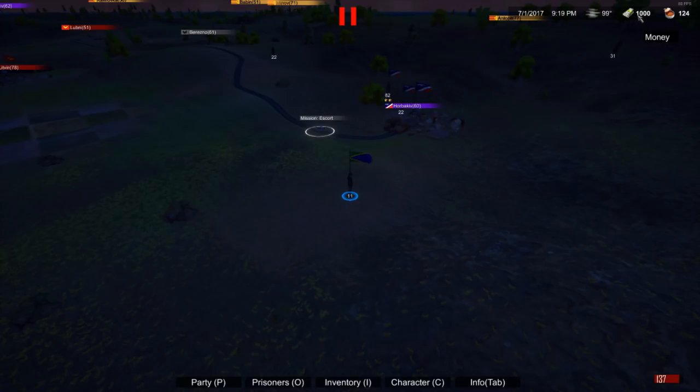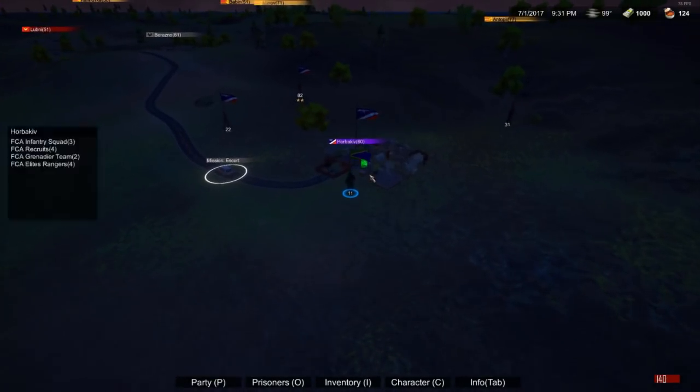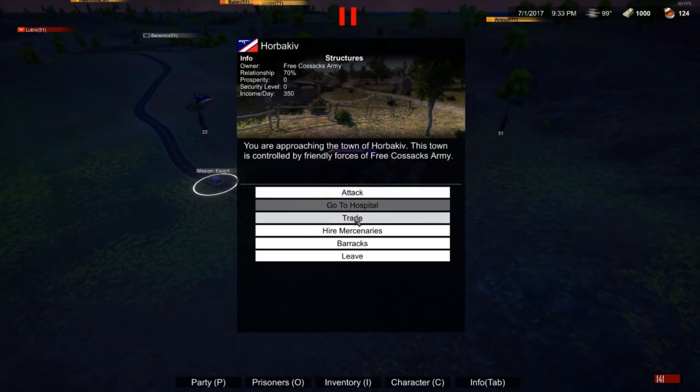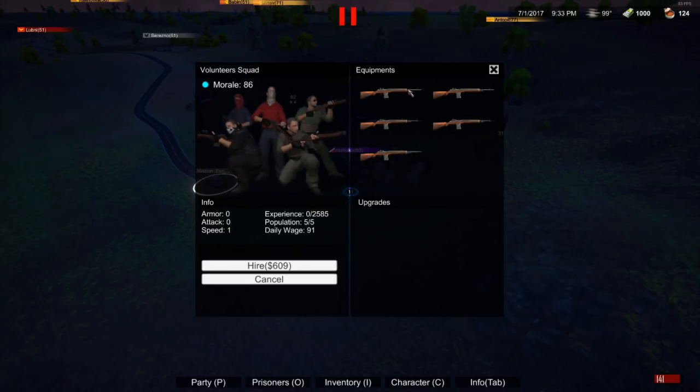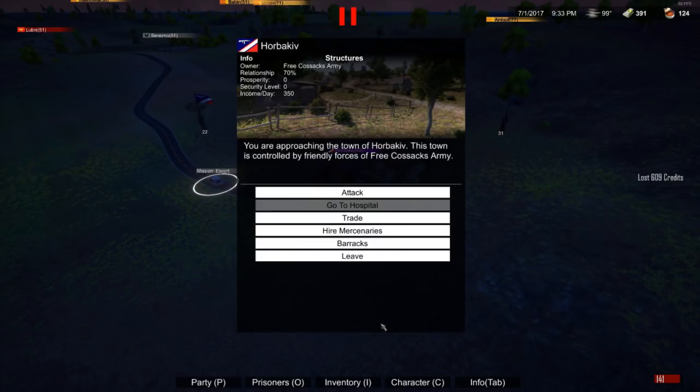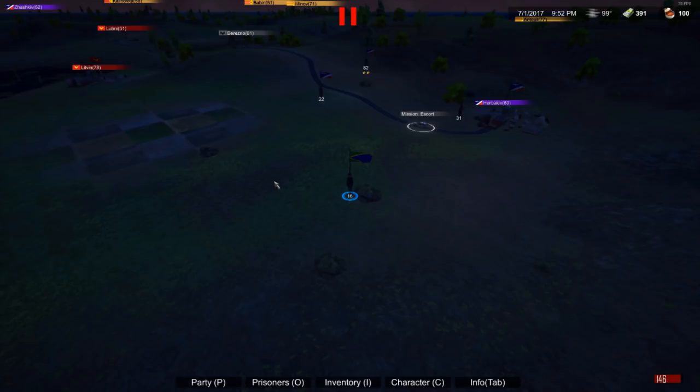I have a thousand in-game currency. Let's go to this town and see what's available. When you go to a town you can choose to attack it — not a good idea right now — trade with it, hire mercenaries, go to the barracks, or leave. Let's hire some more mercenaries. Mousing over them shows different costs, and I can afford a volunteer squad. Your leadership skill determines how many squads you can control. Let's go ahead and hire them — there are a lot more aspects to this game. My strength is now 16 after hiring.